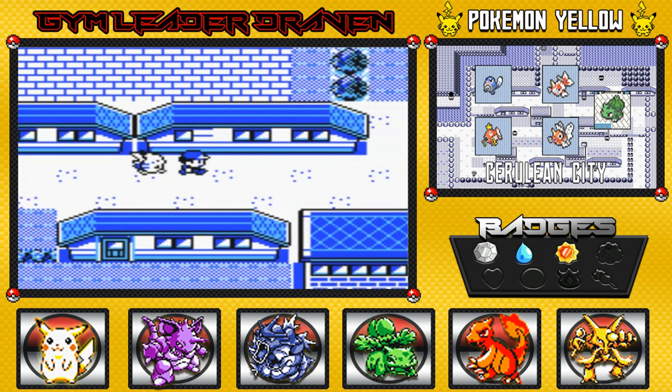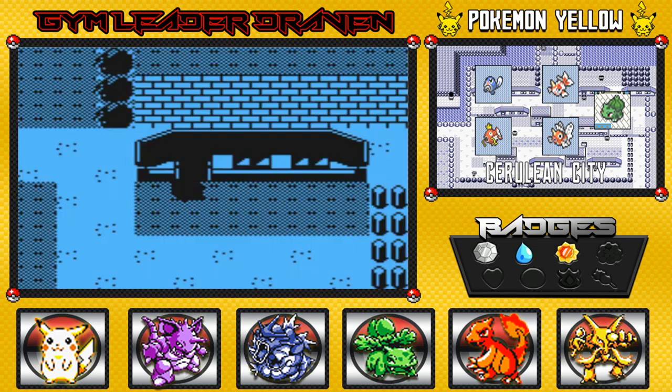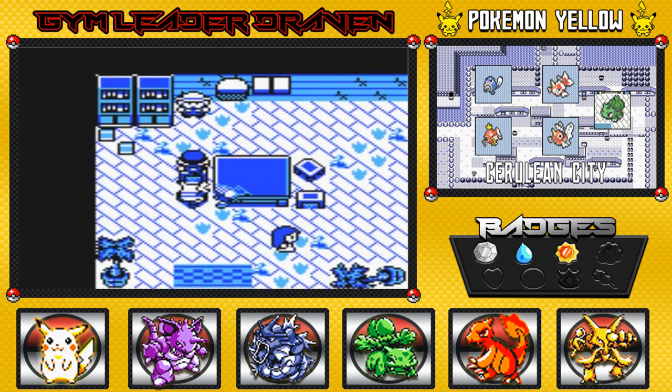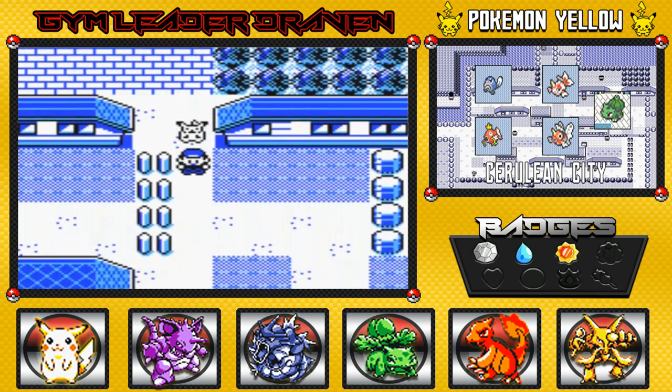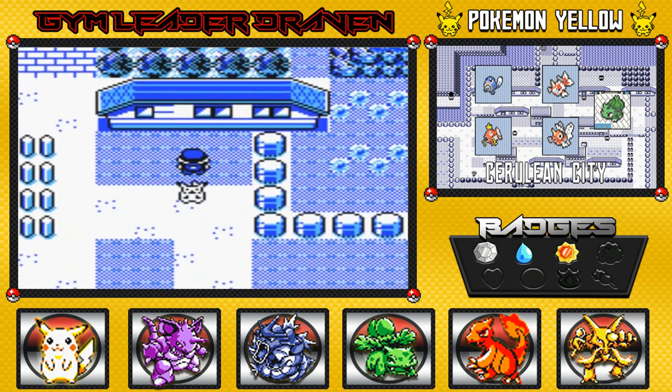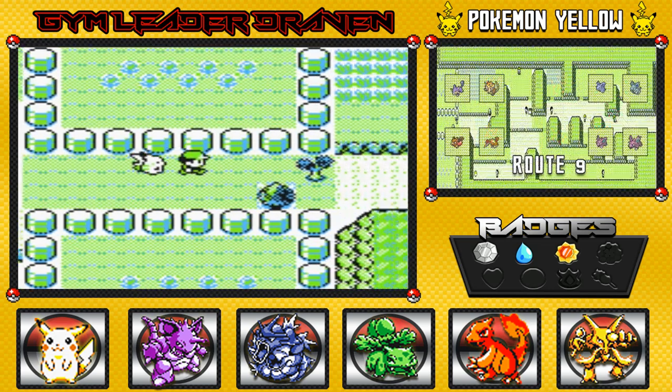Walking around — there's Pikachu looking all awesome. We're gonna go through the back door right here. Officer Jenny's gone, I guess — crime has been fought. I wonder what kind of house this is, and now we're gonna be taking this route right here.